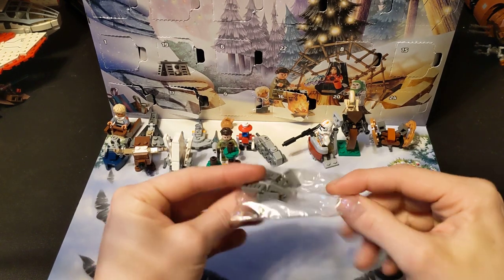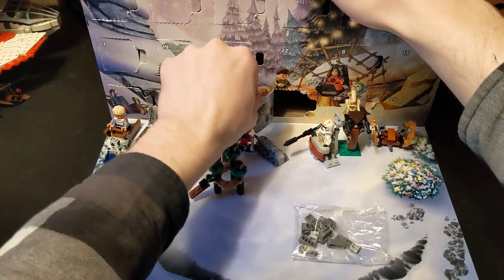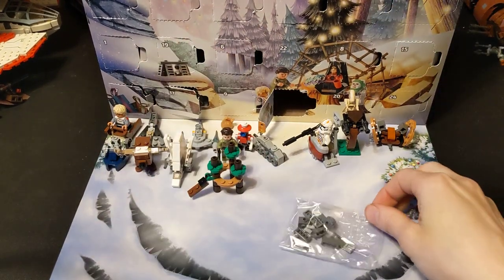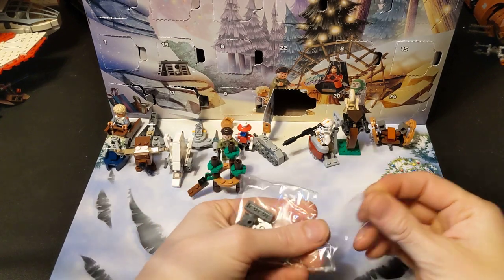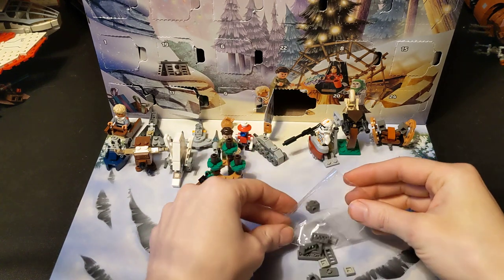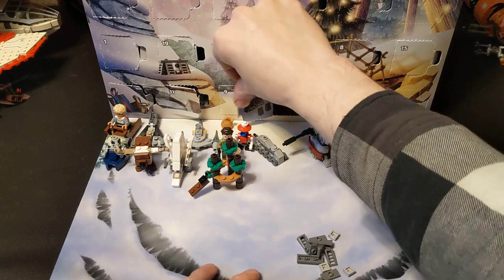There's number sixteen. Oh, it's the shield generator. Because it's usually... they do one, and then if there's a minifigure associated with it, it will be either the one before or the one after. But they pulled a fast one on me here. All right, how are we building this? This seems pretty straightforward.